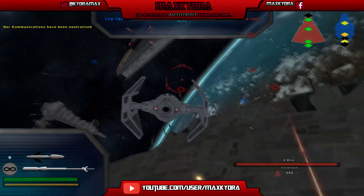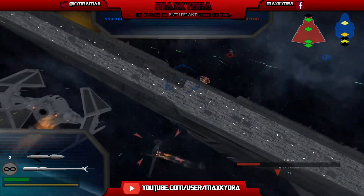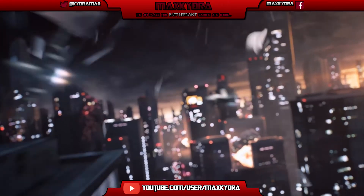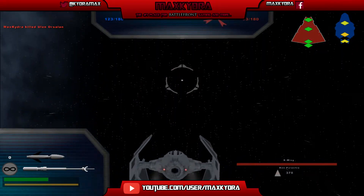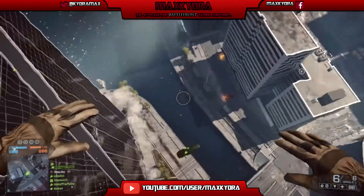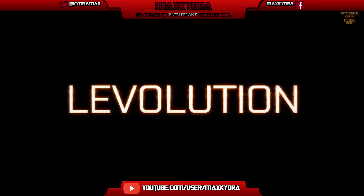We're going to talk about some Revolution event ideas I have for the upcoming game. Revolution is currently a feature on the Frostbite 3 engine, which is what Battlefield 4 runs on, made by DICE. It's a feature where basically a part of the map or a large object gets destroyed or transforms, creating a whole new area. For example, on the Siege of Shanghai map, there's a skyscraper with six pillars — you can destroy those pillars and the skyscraper collapses, creating a giant pile of debris in the middle of the map.